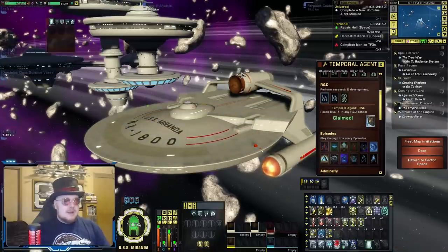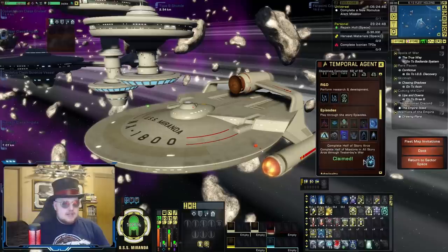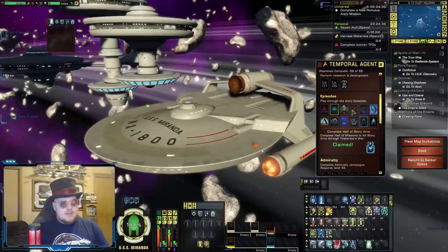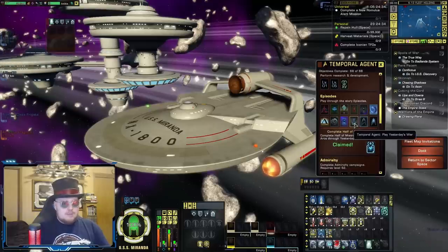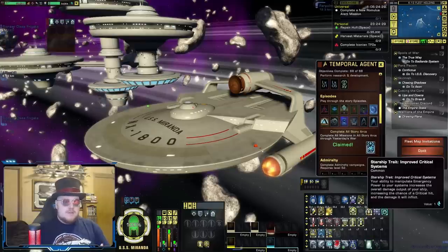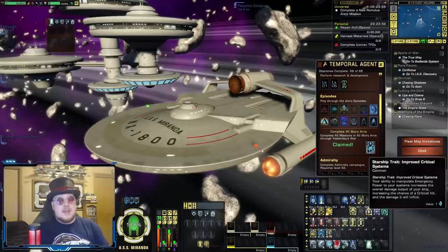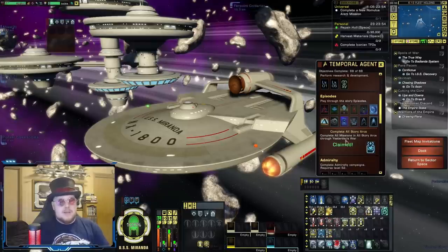Next is from the Episodes category. For this one, you're just going to want to do all the episodes listed here, because when you get halfway through them, you get another free Starship trait called Critical Systems. This is a really nice budget trait that is good for buffing your Crit Chance and Crit Severity. When you complete all of these missions all the way through the Yesterday's War arc, you get the improved version of Critical Systems. This is actually a good budget trait to have, so I would definitely work toward completing these episodes.